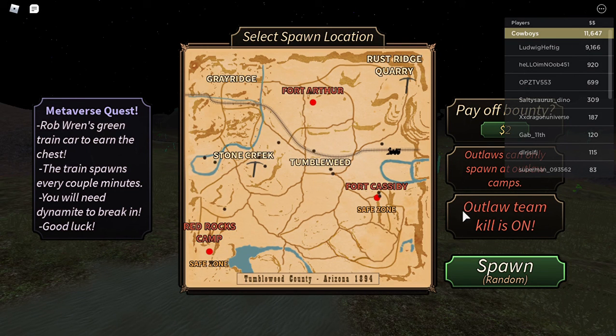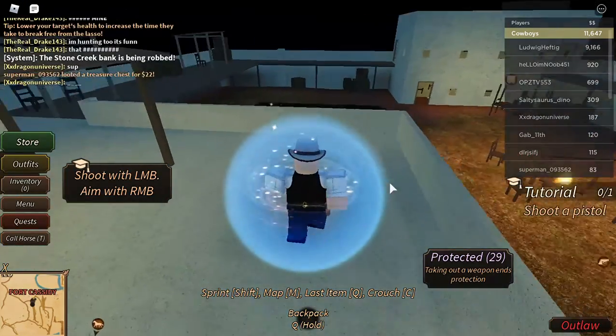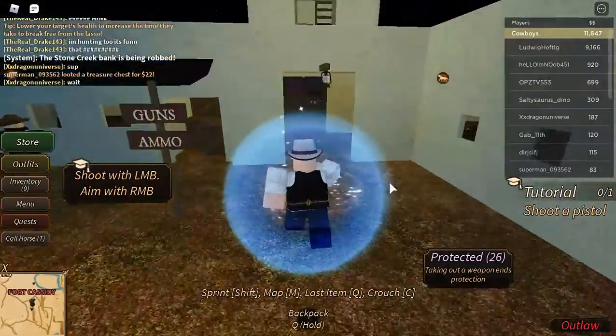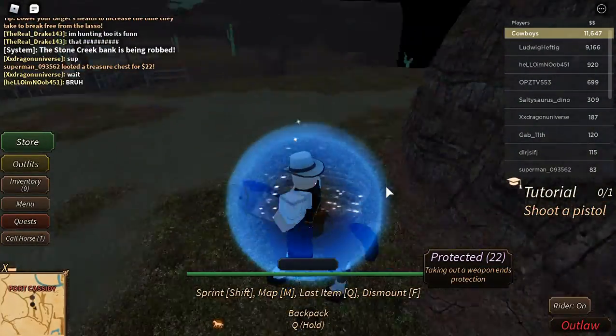Hey, what's going on guys, welcome back to the new video. Today I'm going to show you how to get a rancher's chest in Westbound. To get this, you must click the 4kcd and get it, click the spawn for the 4kcd, and then we need to get on the horse really fast before the train is gone. You need to click F on the keyboard to ride the horse.